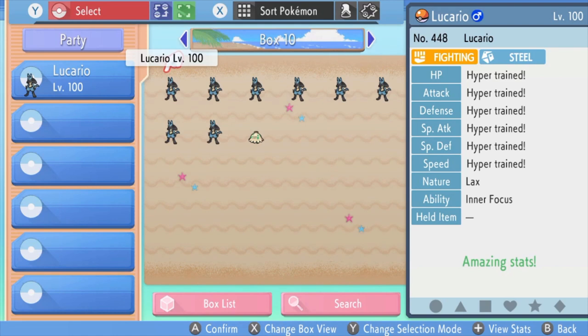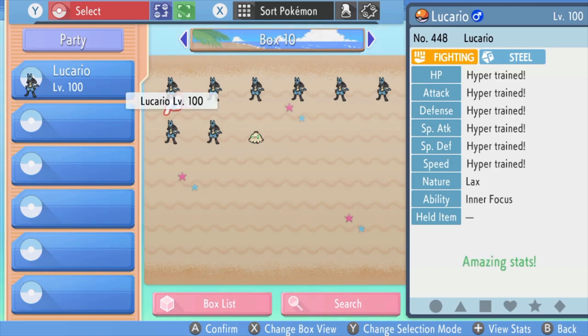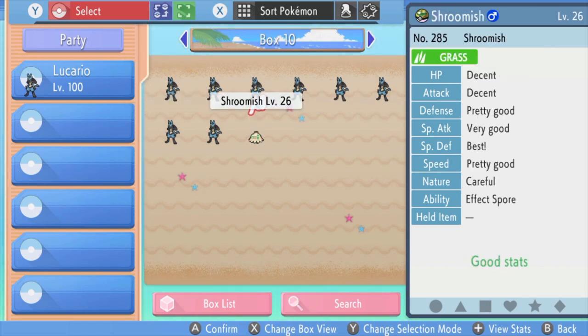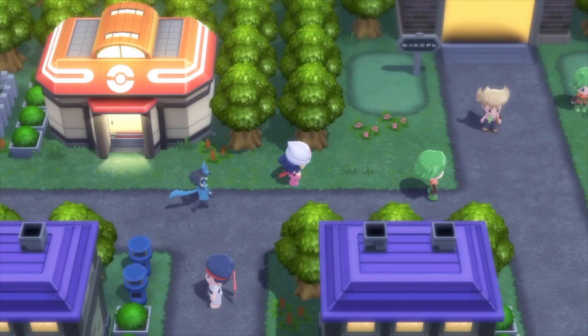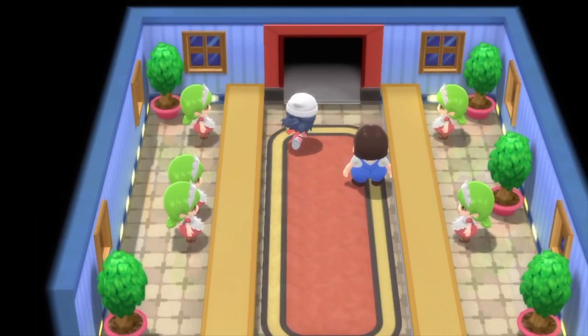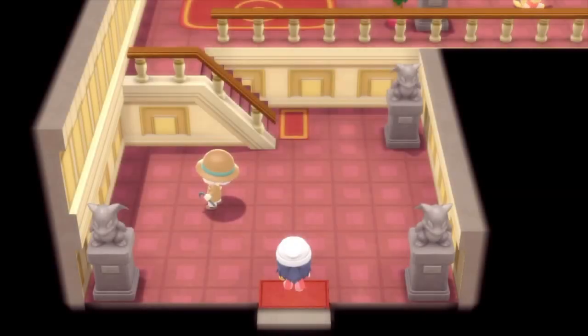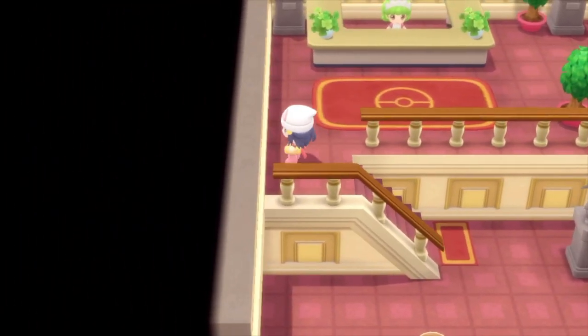This Lucario is hyper trained, and all of these are hyper trained. But this one is not hyper trained, so this is what I need. And I am gonna hyper train this level 26 Shroomish. I think I'll make the title something eye-catching, like 'how to hyper train your level 1 Pokemon' or something like that. It's level 26, but you can do it with level 1 Pokemon as long as you have the glitch.